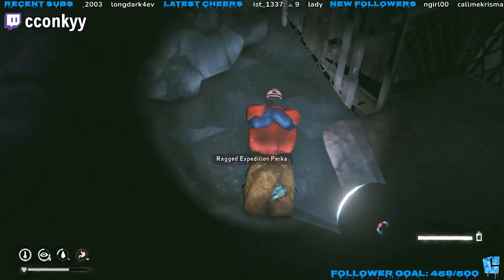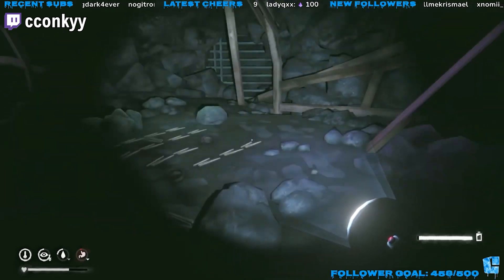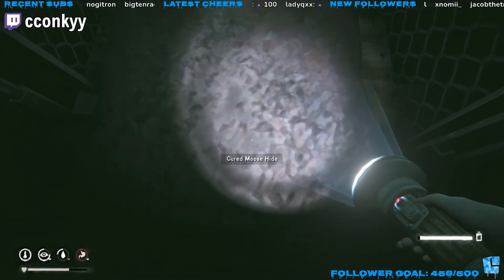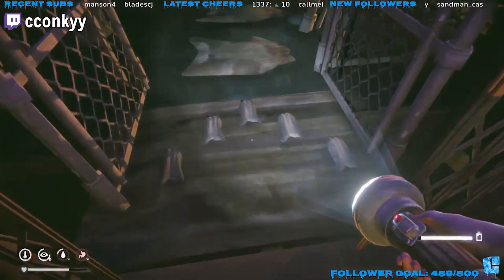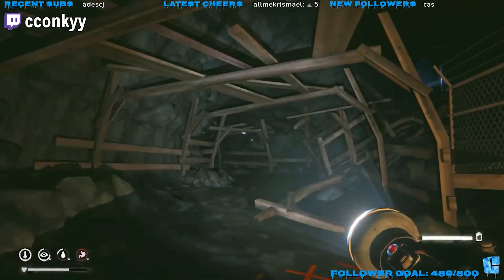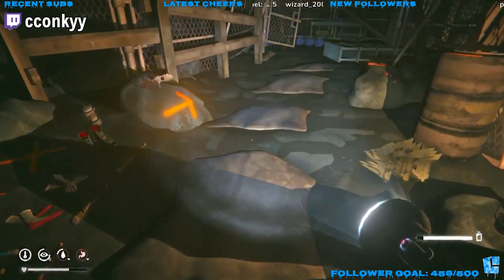Before we go, I thought I'd show one more base — very creative and scary — from a streamer called Conky, who sometimes does speed runs if you're into that. He did the crazy idea of making his base inside the aurora mine in Coastal Highway, which you can only access during the aurora. It has a whole atmosphere — kind of eerie and creepy — and he does a really good job presenting it. I'll just let his clips play and until then, I'll see you next time survivors. Thank you so much to the amazing Long Dark community for organizing this event and being so creative.